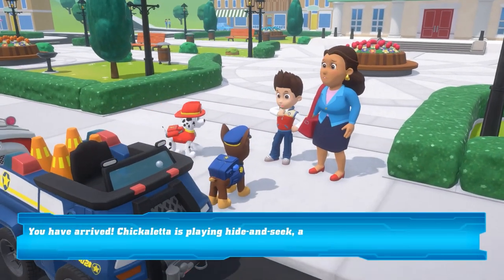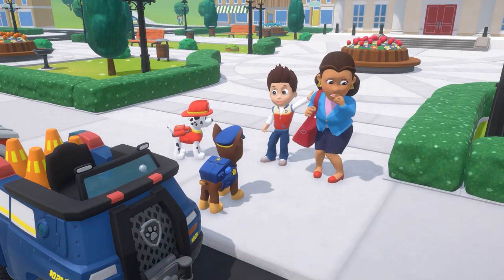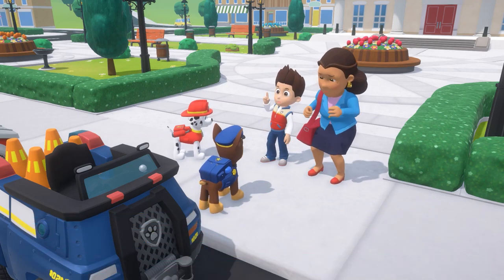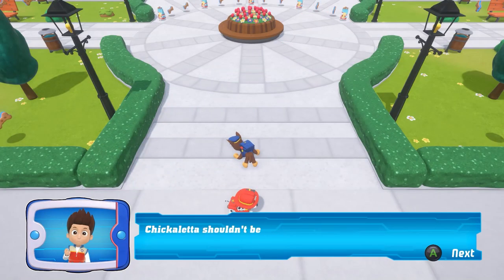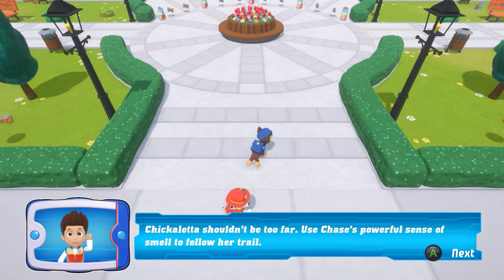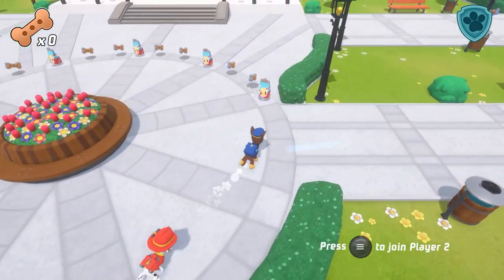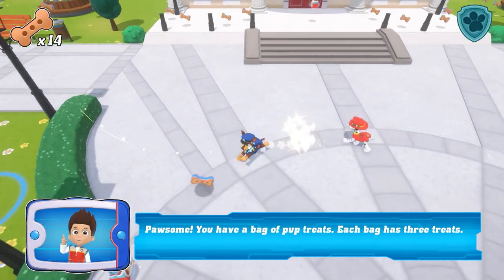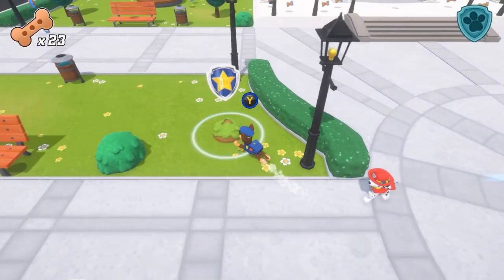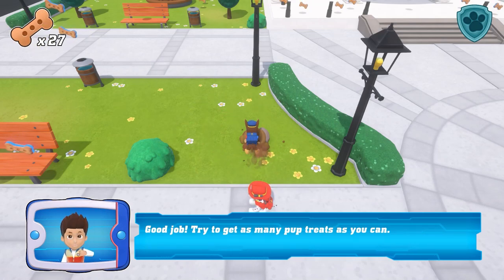You have arrived. Chickaletta is playing hide-and-seek. Chickaletta shouldn't be too far. Use Chase's powerful sense of smell to follow her trail. Paw Patrol! You have a bag of pup treats. Each bag has three treats. Good job! Try to get as many pup treats as you can.